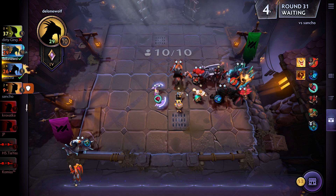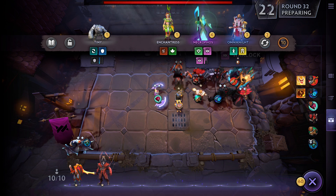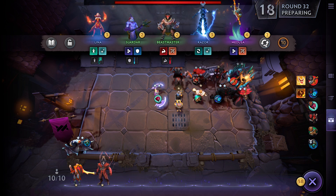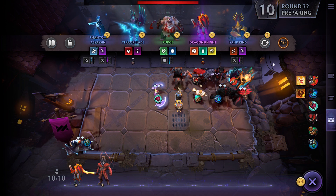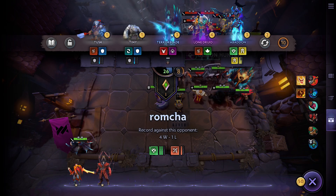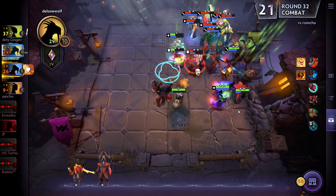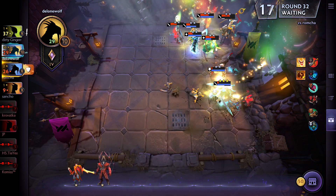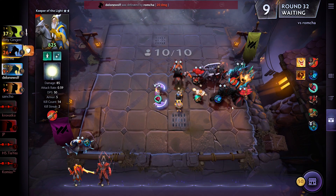I get 12 gold because of the win streak. I'll definitely take the second Doom. Medusa is really nice too — she can attack multiple targets at the same time. Another Terror Blade would be great. If we could get a second Doom that would be awesome, but it doesn't happen. Terror Blade is at tier 2 so I'm not likely to get him to tier 3. That Keeper of the Light in the corner is a very strong defensive tactic I was contemplating using.